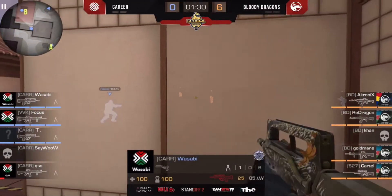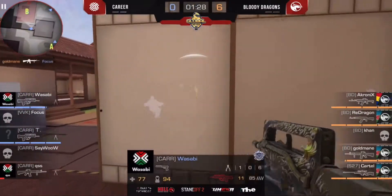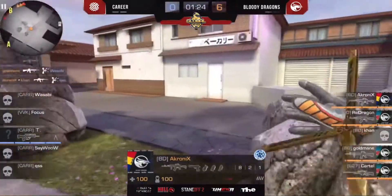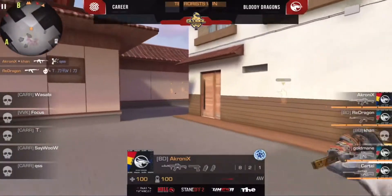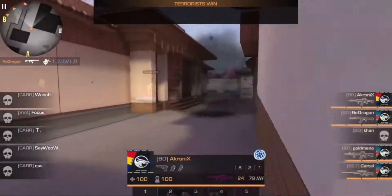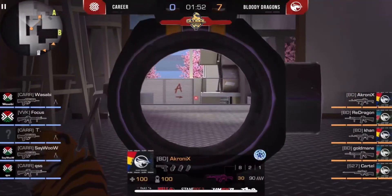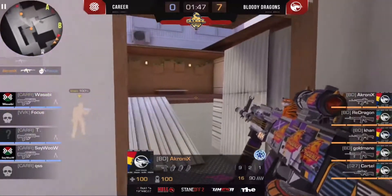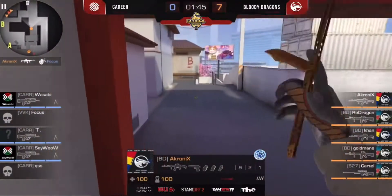Wasabi with a FAMOS near his teammates. No way — Gold Main just made a frag on Focus, made a wallbang on Wasabi, Akroni made a frag on Qs. It's very easy. This game is faster than the first, but it looks pretty easy for the Bloody Dragons.